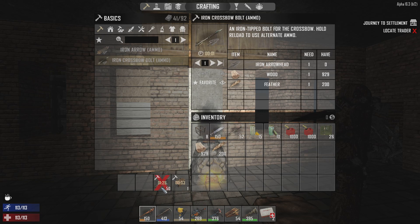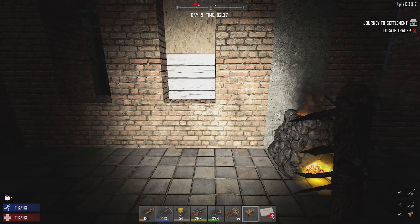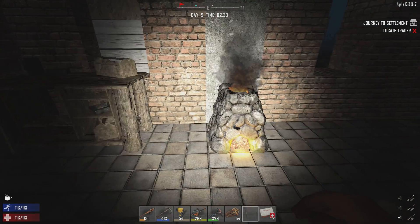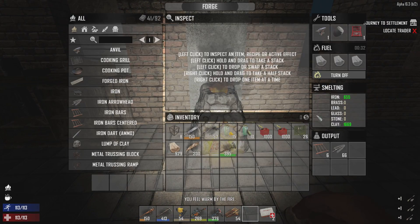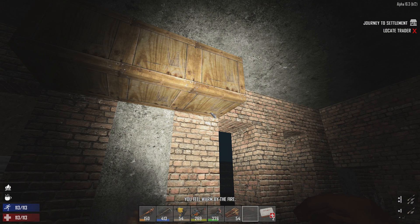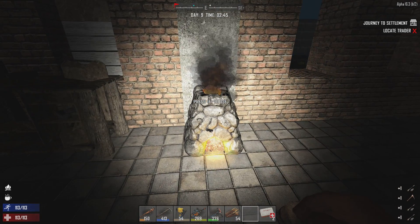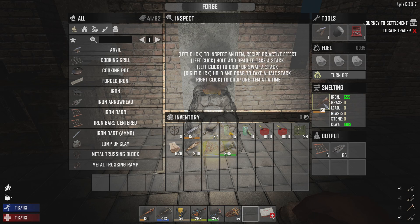Making some more crossbow bolts - some more arrowheads in the forge. We're going to plop that bad boy down right there. I've been smelting some of these old tools. Someone made the comment that I was a fool for holding on to these old tools - I was short on space. But if you look at it, you get a ton of iron. I think 200 to be exact per tool. Like, we won't need this pickaxe anymore, so we'll throw that in there.